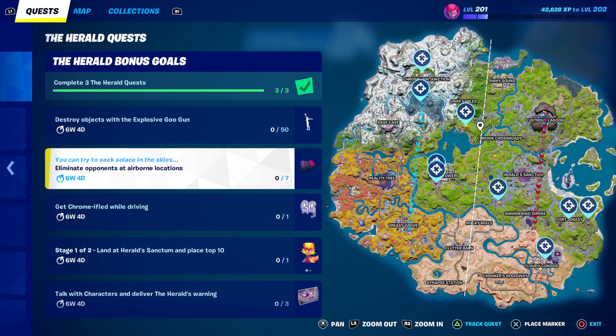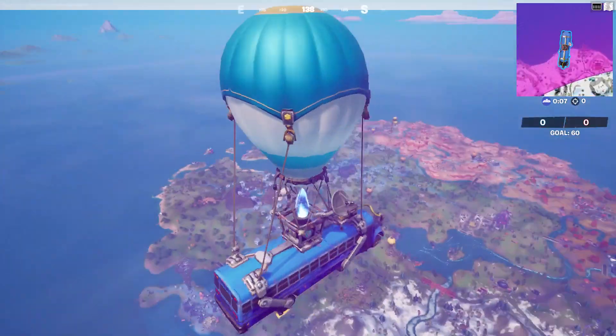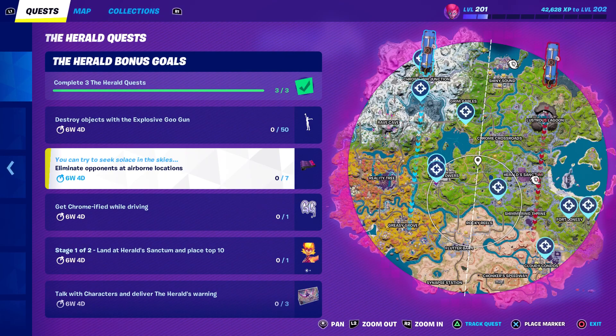I'm going to start in Team Rumble just so we can try to do at least some of these, then we'll do actual solo matches for the rest. It does show all the airborne locations — let's see if the circle favors one of these, because that would be amazing. In Team Rumble, if you could get the circle to land on one of these, it'd be so easy. You only need seven eliminations. And we got it — absolutely nailed it right here!